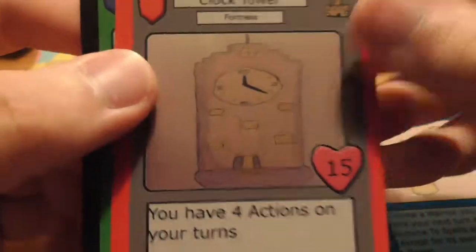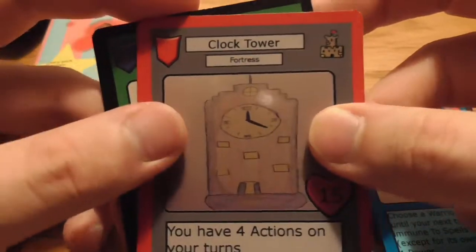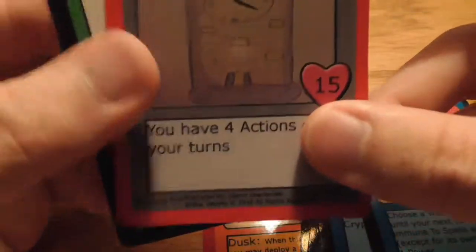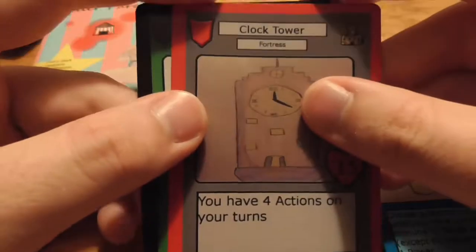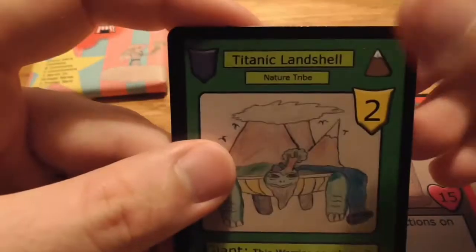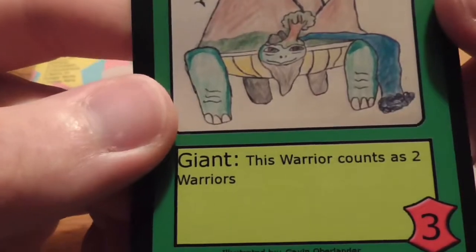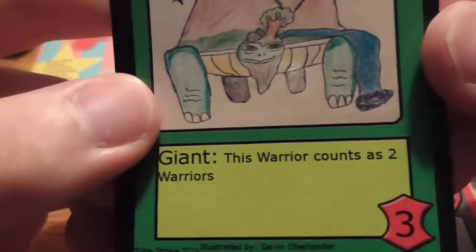Clock Tower gives you four actions on your turns. Actions, I believe, are how you play things. I'm assuming you normally have like three, but I'm not positive — it's been a while since I looked at the videos, but it seems good. And then we've got a Titanic Landshell from the Nature Tribe — it's a giant tortoise. This warrior counts as two warriors. Interesting.